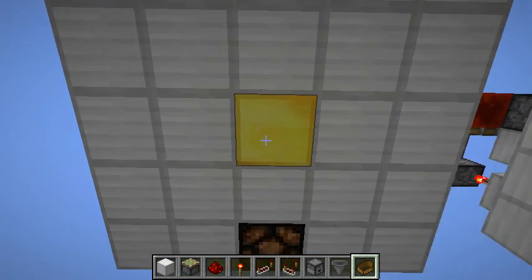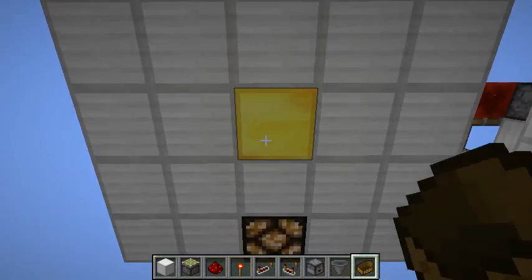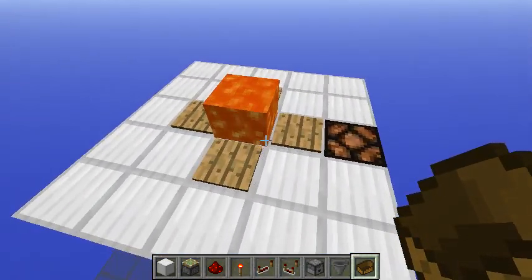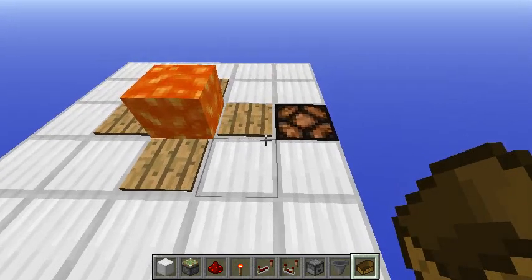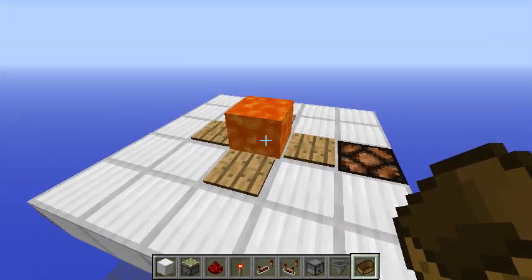When you place a boat on this gold block, this lamp will activate as you can see, and the circuit that makes this work is just this. If you place a boat here, the lava will burn it immediately but the pressure plates are still going to be activated — we get a signal and the lava destroys the boat.